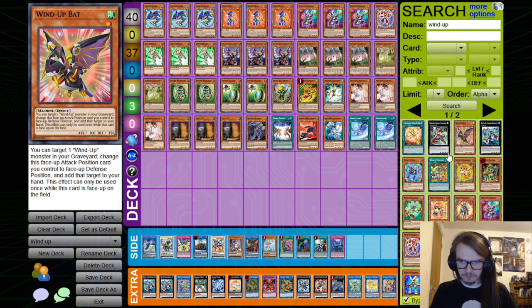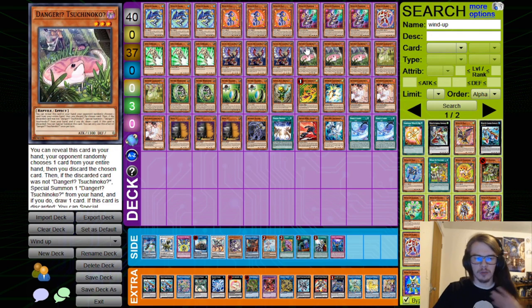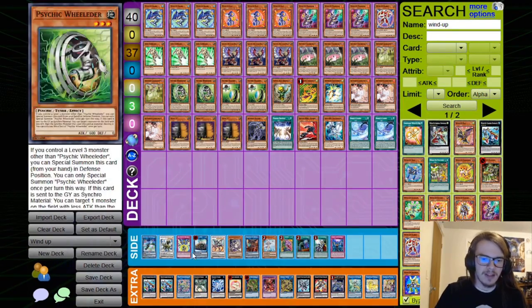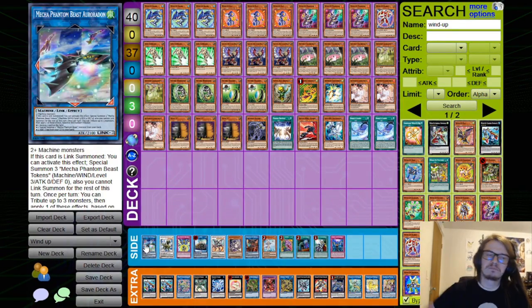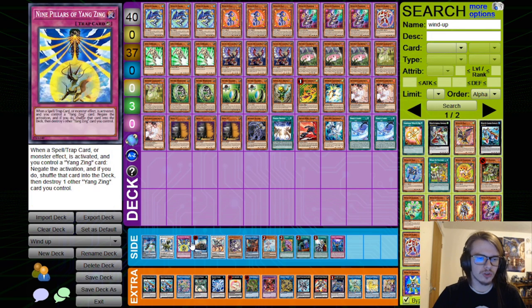You can play something like Wind-Up Bat as kind of a pseudo-brick, then summon it and go Auroradon. You can go Auroradon and then do the whole Auroradon line — with the Denglong, with the Worms and stuff like that. This is a little bit more bricky, but it ends on a way more powerful board because you can also search out your Nine Pillars along with Cupid Pitch and stuff like that.